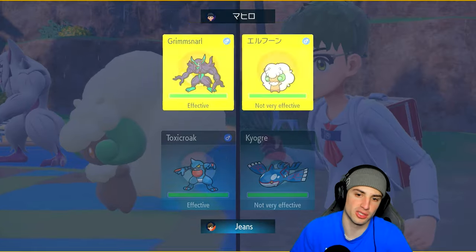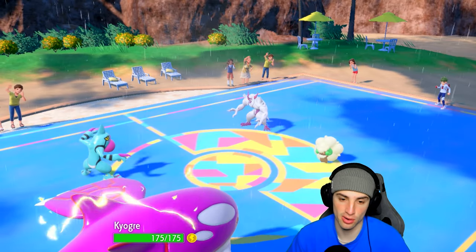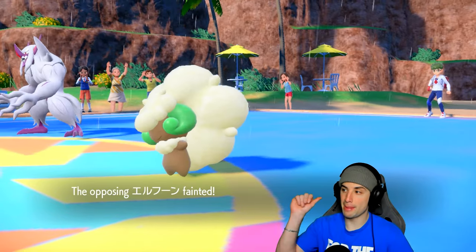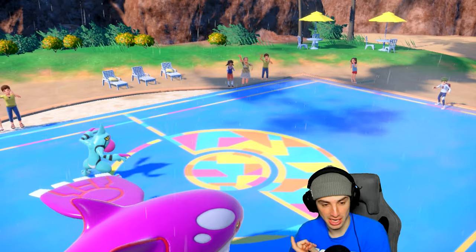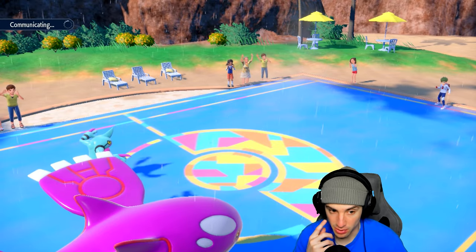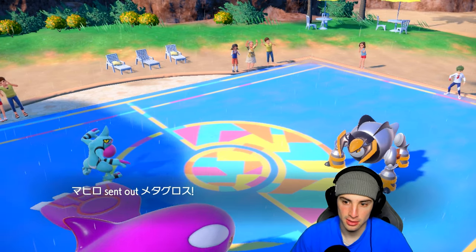I'm going to Fake Out the Whimsicott and go into a Water Spout. Could be a Focus Sash but I'm still sending Water Spout. Fake Out flies and it flinches — nice! Water Spout picks up the KO on Whimsicott. They used Featherdance and I was worried about paralysis from RNG but we're fine. This looks great — Toxicroak with Dry Skin is getting a constant HP heal in the rain. Kyogre with Choice Scarf might just win this match right here.